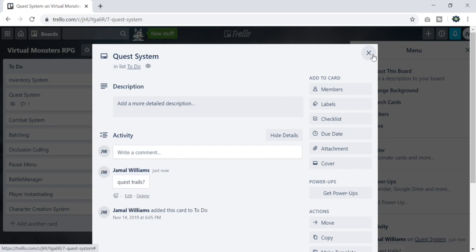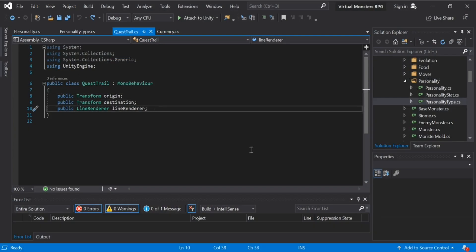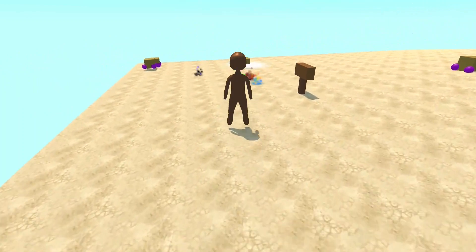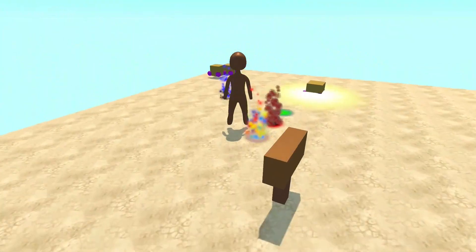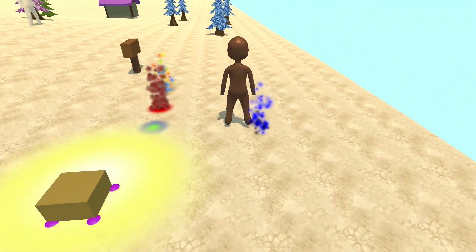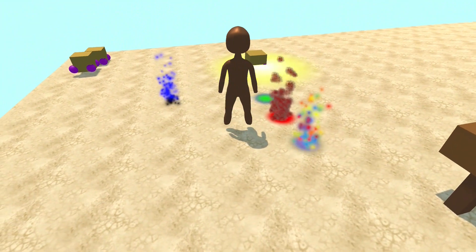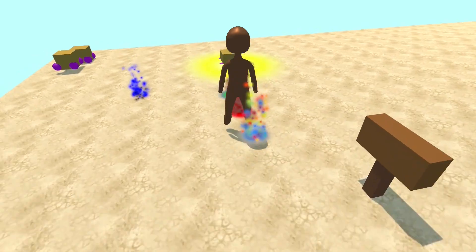I saw that the questing system was still on the board, so eventually I got into making quest trails for the game. However, that didn't last long as I had a hard time figuring out how to create a trail of particles from one game object to the next. Eventually I decided to just start using Unity's line renderer and put that idea to the side for now. After a while I started messing around with particle systems again and got my particles to look somewhat close to what I wanted, though we're still a short ways from creating an actual virtual soul.